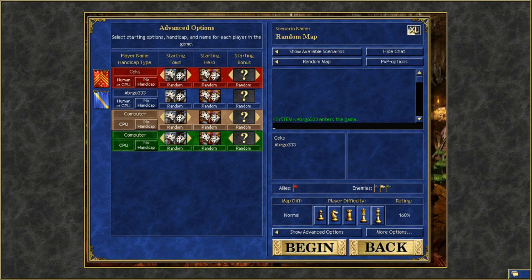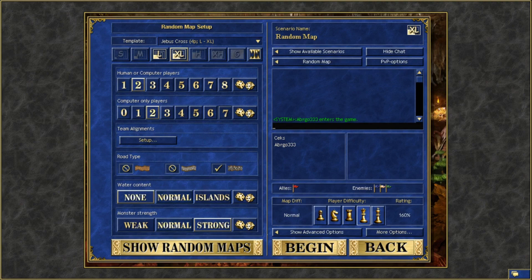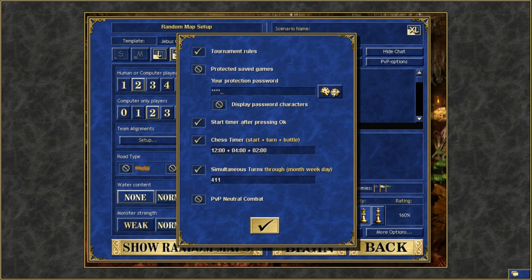I'll show you how this stuff works. I have my opponent here, we agreed on the template, and we check the more options. Tournament rules — to give it as simple as possible — it limits the OP-ness of Diplo, limits the Cloak of the Undead King, limits using Dimension Door, and no hit and run. I have the full guide in the description. A protection password is really good to have, because when loading, both players have to enter the password, so one player can't just modify the save and give himself resources — he needs your password as well.